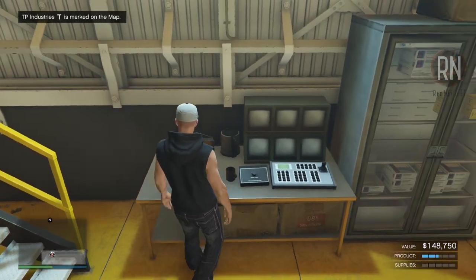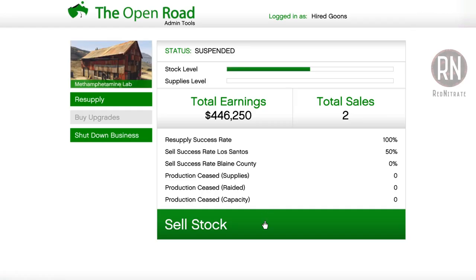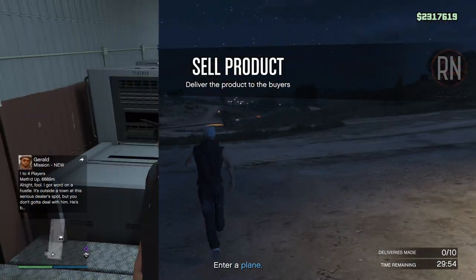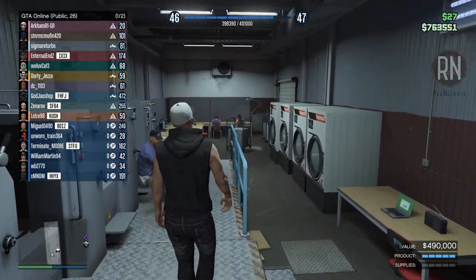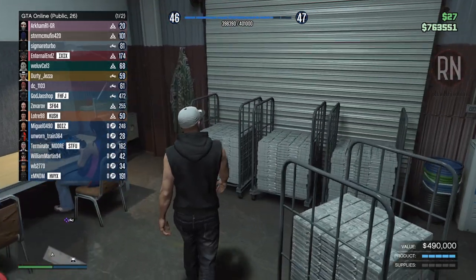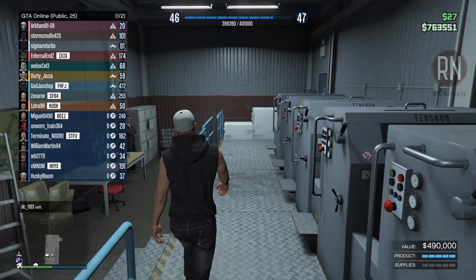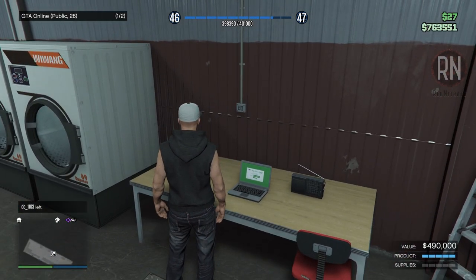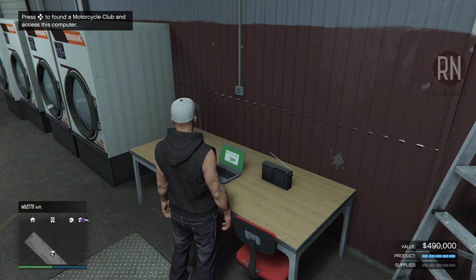Once you load back in, make your way back to the computer inside your business and start it up again, this time hoping for a different mission. A lot of people can't be bothered doing that, which is why I showed you how to guarantee a one or two vehicle sale. If you really want to risk it for the biscuit, there's also the opportunity for a big bonus on every sale if you don't mind doing it in a public lobby instead of invite only. For every person in the lobby you will get an additional 2% of the overall sale price, up to a cap of 50%. On a big sale that can mean the difference of several hundreds of thousands of dollars — but of course you might lose it all as well.